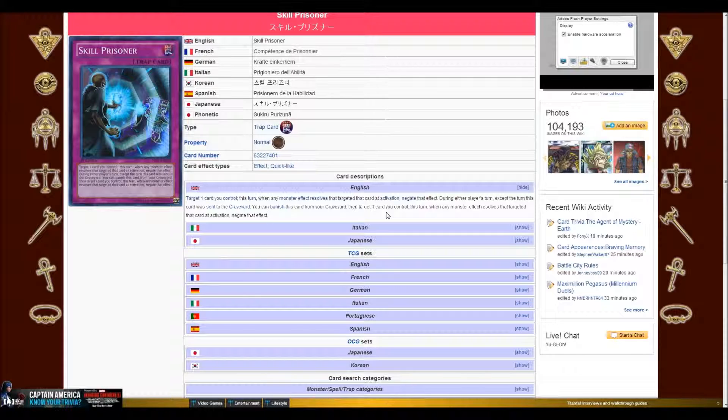So that means you can use it either turn to negate something targeting a card you control. And it's not just monsters — read that again. You can banish this card from your graveyard, then target one card you control. So let's say they used a quick effect to target a spell you have, or target a trap face-up or face-down — any cards you control. You can chain Skill Prisoner and negate their targeting.